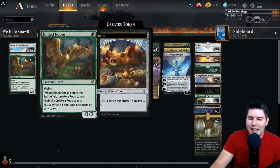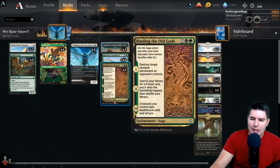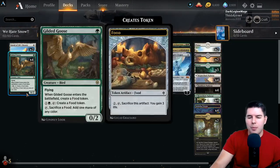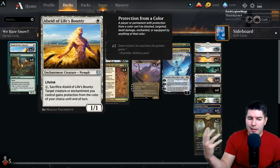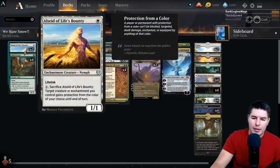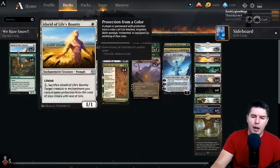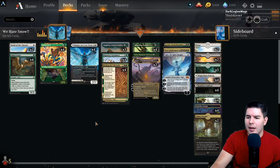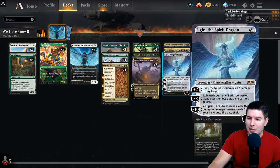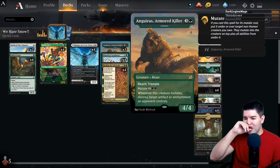We're doing fun stuff with this deck. I decided to go into Abzan so we can have Binding the Old Gods for good removal and hate. We get to play mutate, so the idea is we want things to mutate onto. We ramp up with Migratory Great Horn, and Gilded Goose and Lotus Cobra are the best targets - they ramp up pretty well. All-Seed lets us have a little bit of protection.